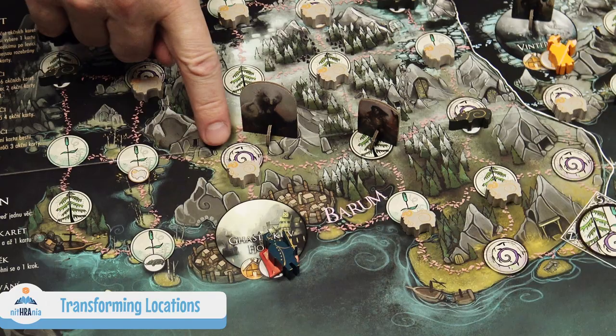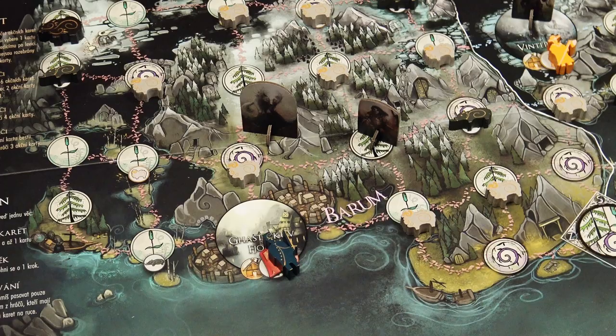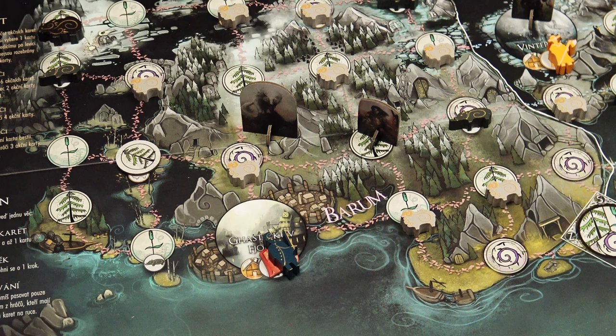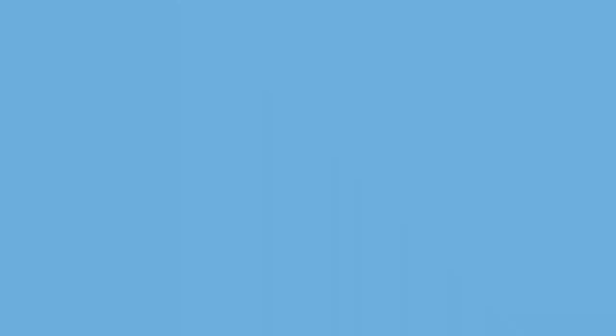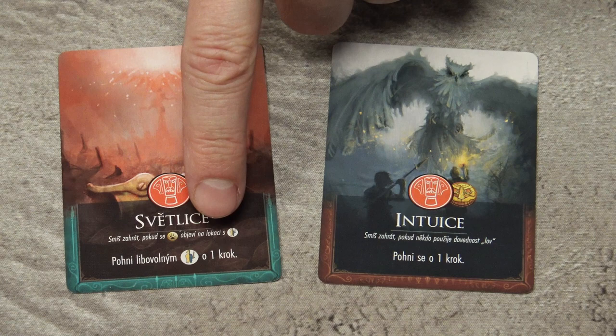Some actions allow you to transform locations. When the beast transforms a location, place a habitat token of the beast's type on that location — at your current hidden location, not the standee's location if unrevealed. If you can transform all nearby locations, you can transform both the current and all adjacent locations. When hunters transform a location, they transform it to a settlement. Finally, cards with the reaction symbol are reaction cards — you play these on your opponent's turn, and each reaction card specifies when and how you can use it. Don't forget to pay any required grudges as well.